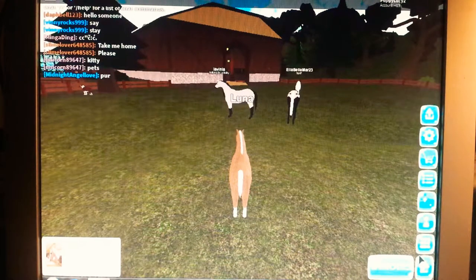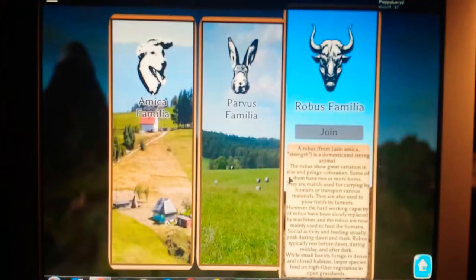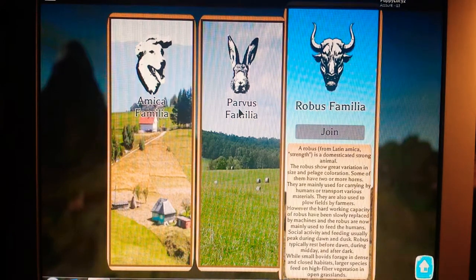Now that we have a new animal — a cow — let's go over here, and you can see. In here are all of my smaller farm animals, humans and pets, and over here are my stronger farm animals. We opened a stronger farm animal, so that means we're going to find my cow here.